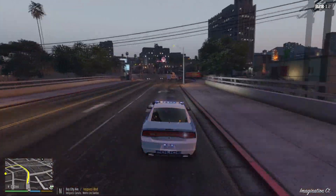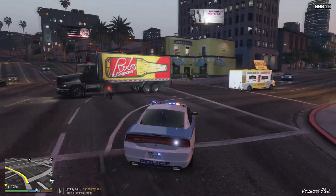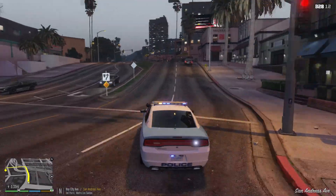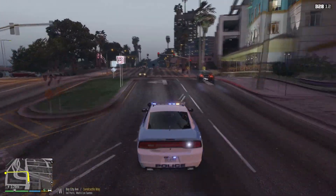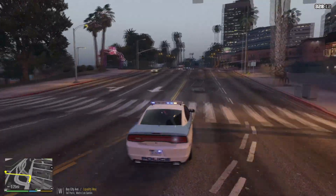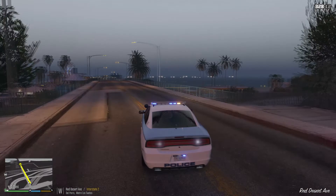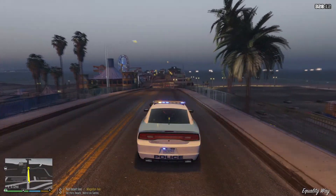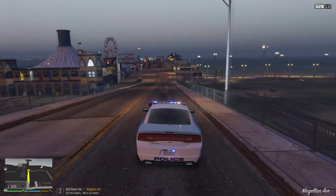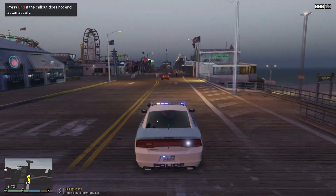Hopefully we'll have some backup for this call, because if I'm going to be the only unit, this is probably not going to be going so well. It's just going to be right down the road — it's going to be on the Del Piero Pier. I'm going to go ahead and just mute my siren since we're almost 10-97. This is about to show me 10-97. It's going to be southbound Red Desert Avenue. Signal 12 at the Del Piero Pier. It's going to be a male and a female.